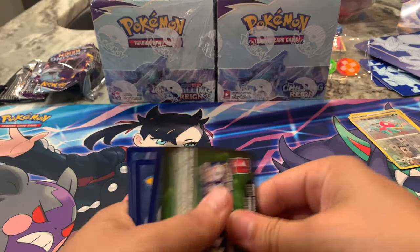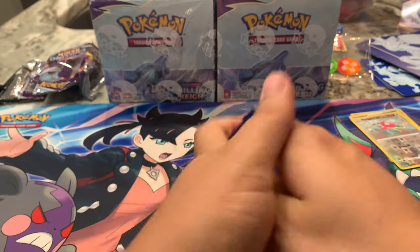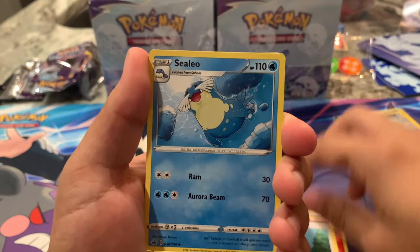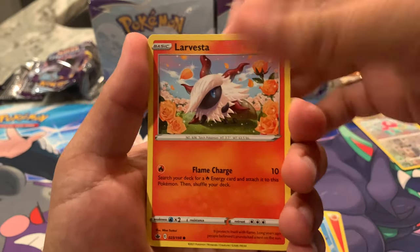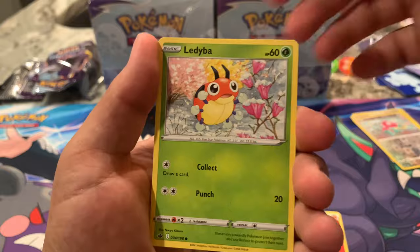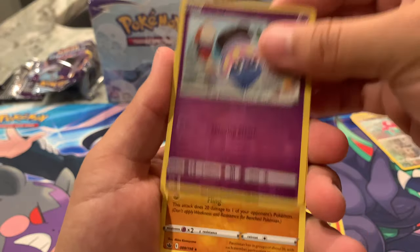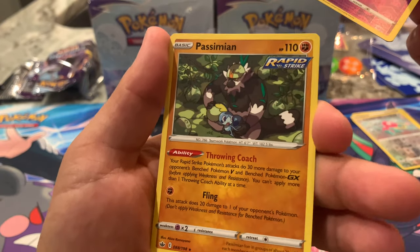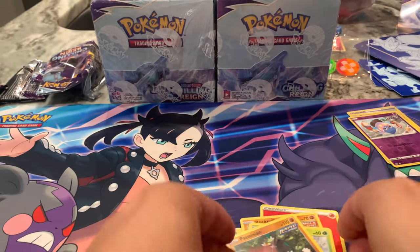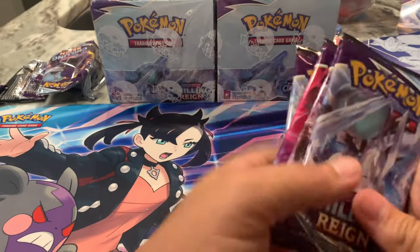That's four green code cards. Don't be like Battle Styles — pull rates for that set were just rough. Pack four: Fire Energy, Doctor who also has a Full Art, Sealeo, Peonia, Larvesta, Inkay Rapid Strike, Rockruff Single Strike, Gastly, Ladyba, Inkay Rapid Strike as the parallel — looks like it's going grocery shopping, really like that art — and then a Passimian as the non-holographic rare. Passimian was the pre-release promo I got out of the pre-release box.